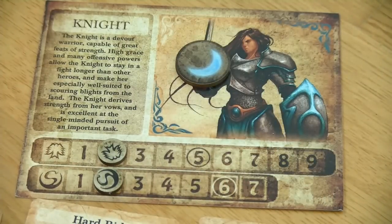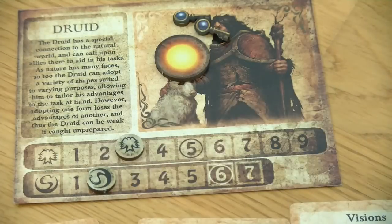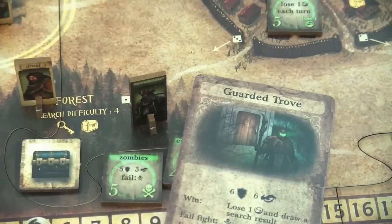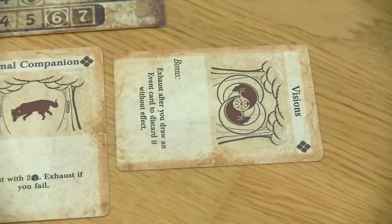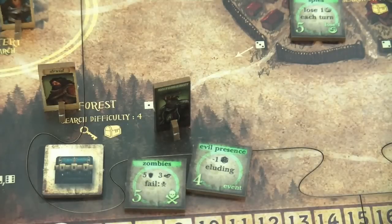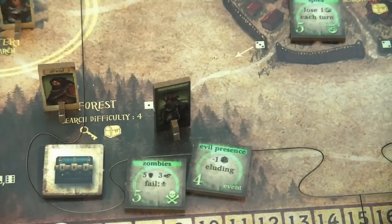Then we flip the turn tracker to the nighttime side and come to the phase of the druid. First of all he has to lose one secrecy because the necromancer is present — this is the guarded trove with a strength of six and an awareness of six. I don't want to engage it, so I will exhaust my Vision's bonus power which says 'exhaust after you draw an event card to discard it without effect.' Nice little power. As the druid already has two keys I think it's mandatory to go for another surge action.